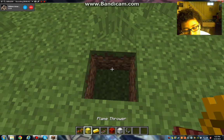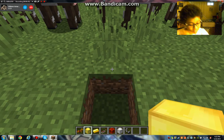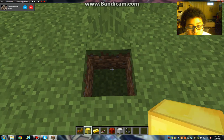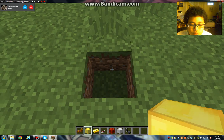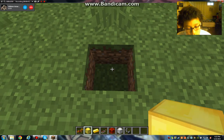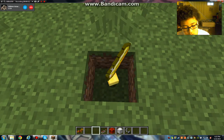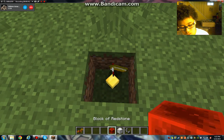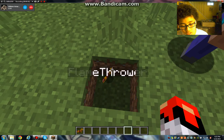So to craft it on the server, you need to have a gold block, a gold ingot, a repeater, a redstone block, an iron block, and a flint and steel. Then you throw them all into one spot and spawn a flamethrower.